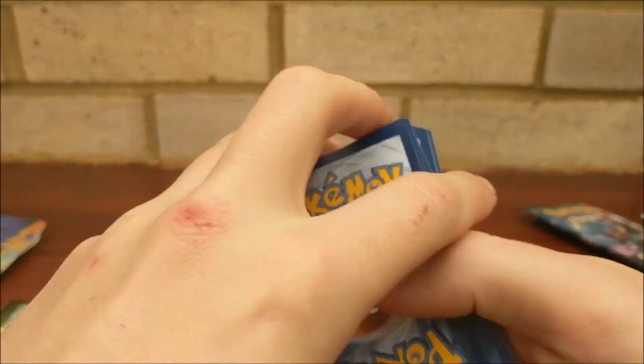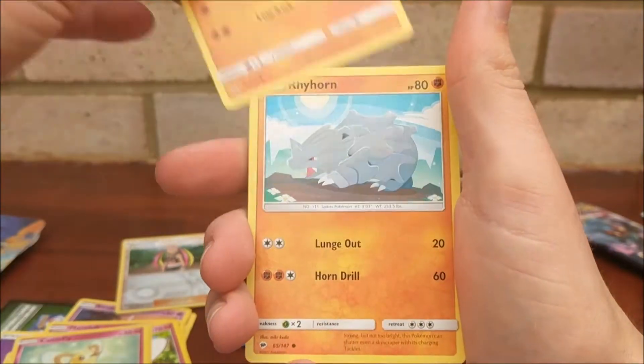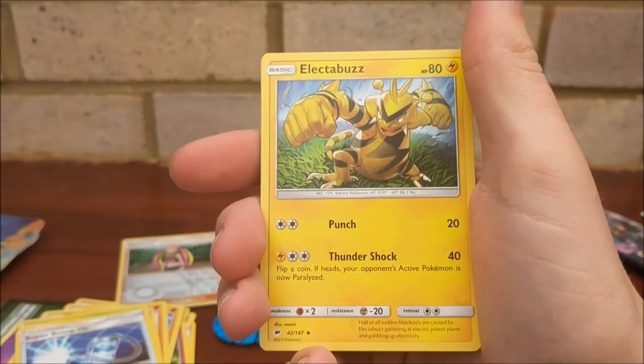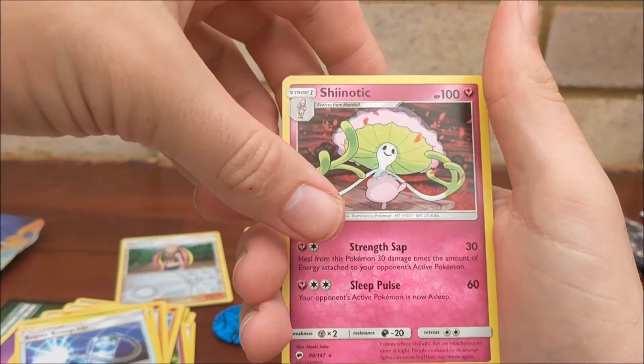No pulls again, so we can only hope for a decent reverse. We have a Tynamo, Cutiefly, Riolu, Rhyhorn, Tangela, Rotom Dex, Super Scoop Up, Electabuzz — that's awesome — and a Lola Ninetales reverse, which is also awesome, and a Shiinotic.